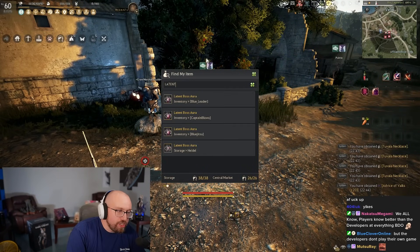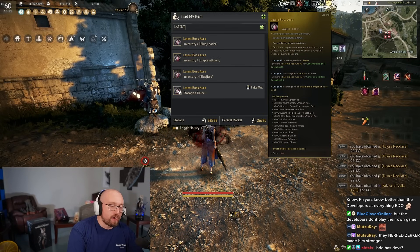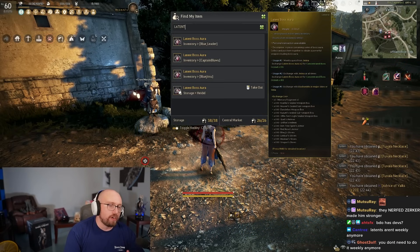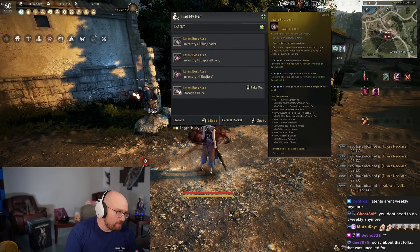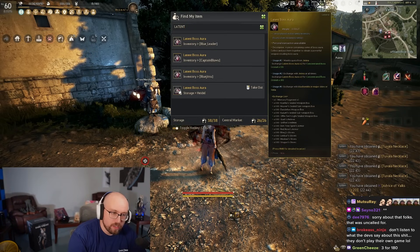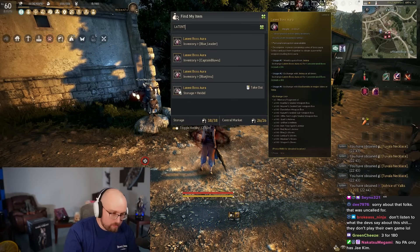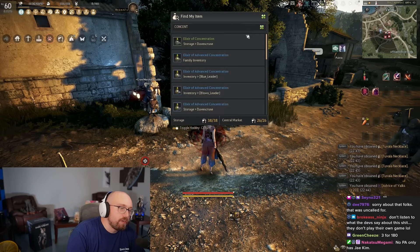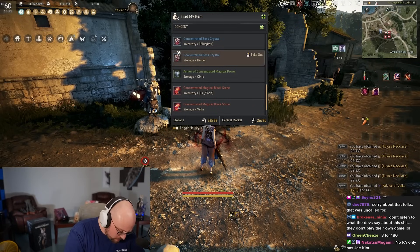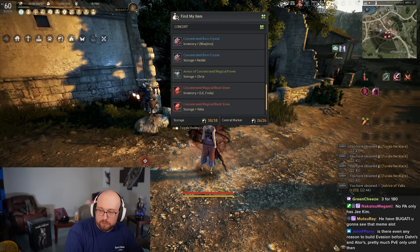You only need to give two Latent Auras to Jetina at a time for the weekly. You can turn in two for 155 gems or three for 180 — it says it right there. These are Concentrated Boss Auras and you'll need thousands of them. Just start stockpiling them. The earlier you can start cashing in your Latent Auras the better off you'll be.